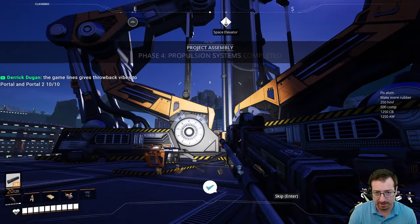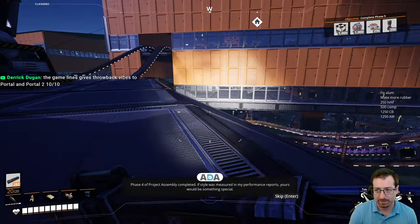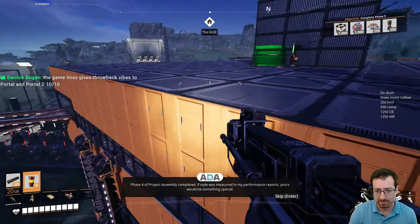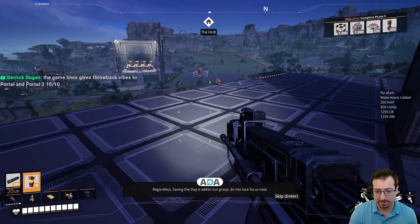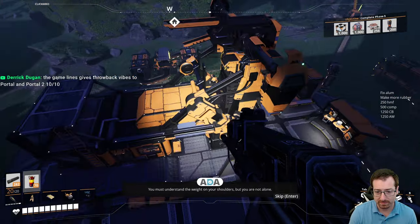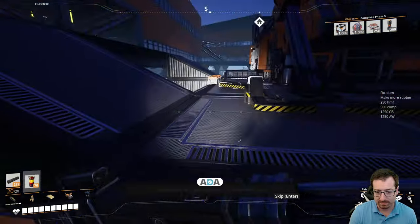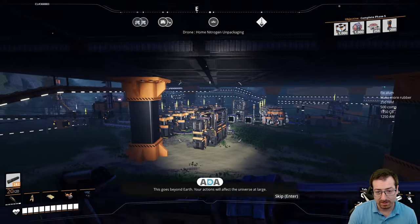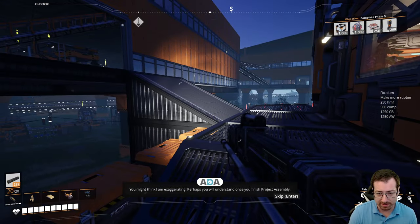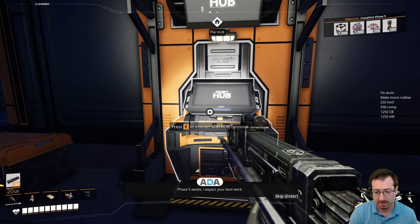How dare you, Ada. Alright here we go — phase four complete! Let's get a good view. We got the achievement 'Efficient Pioneering'. The space elevator cleared the clouds — that's cool! Those propulsion units getting used for something. It does feel very Portal — yeah, the sassy computer AI. Phase four of project assembly completed. Saving the day is within our grasp. This goes beyond Earth — your actions will affect the universe at large. Once you finish phase five awaits — I expect your best work.